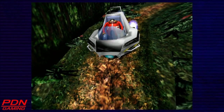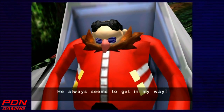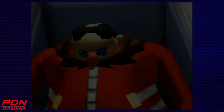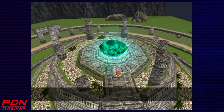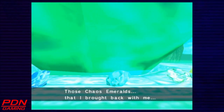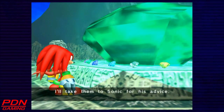The Master Emerald is where it belongs, but Angel Island is still falling. This doesn't make any sense. Maybe those Chaos Emeralds that I brought back with me have something to do with what's happening. I'll take them to Sonic for his advice.